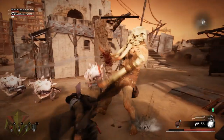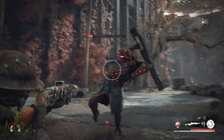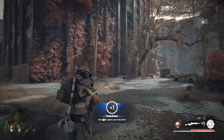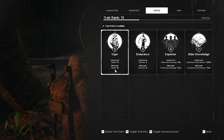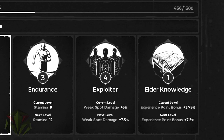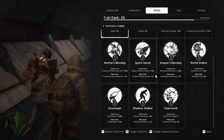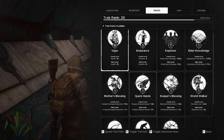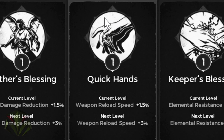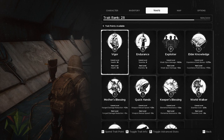Armor choice, weapon loadout, ability mods, and equipped trinkets are then honed one step further through trait distribution — basically the game's stat point system. Some traits are very standard stats like more HP, stamina, or stamina recovery. But with over 30 different traits to discover, they become very specialized as you unlock them by performing various feats, turning into things like Quick Hands for faster reloads, Mother's Blessing for ranged damage reduction, and many others.